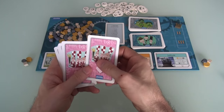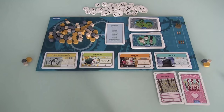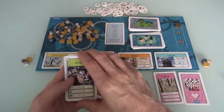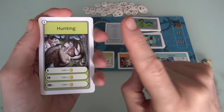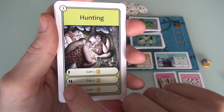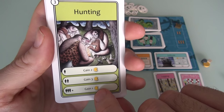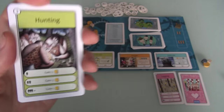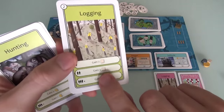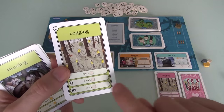Let's see what the dummy has in mind. First they play a card face up — Logging. They want some lumber. And one face down. As a general rule, for all but one of these cards, you get the best return if you do something at the same time one other player does it. Like this hunting card — if I'm the only player to go hunting, I get two food. But if I do it at the same time one other player does it, each of us gets three food. And if everybody is chasing after food, then everybody only gets one.